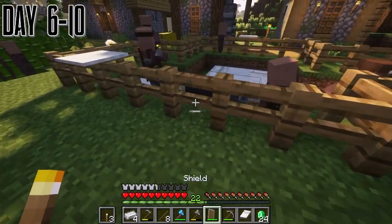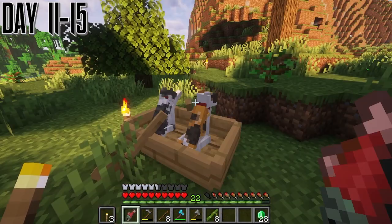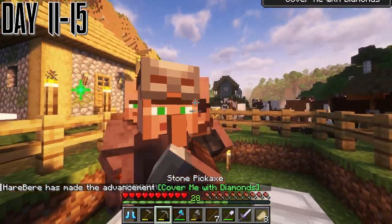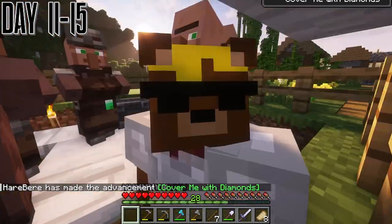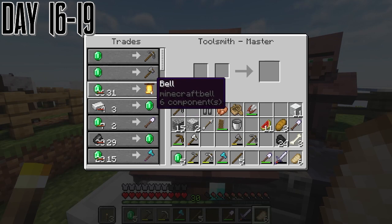This is where we figure out about the beds — placing them here. We got our first baby villager. Then we actually found two cats in this boat. Then we get our first piece of diamond armor — these diamond boots that I tried to show off. I did a very bad job.